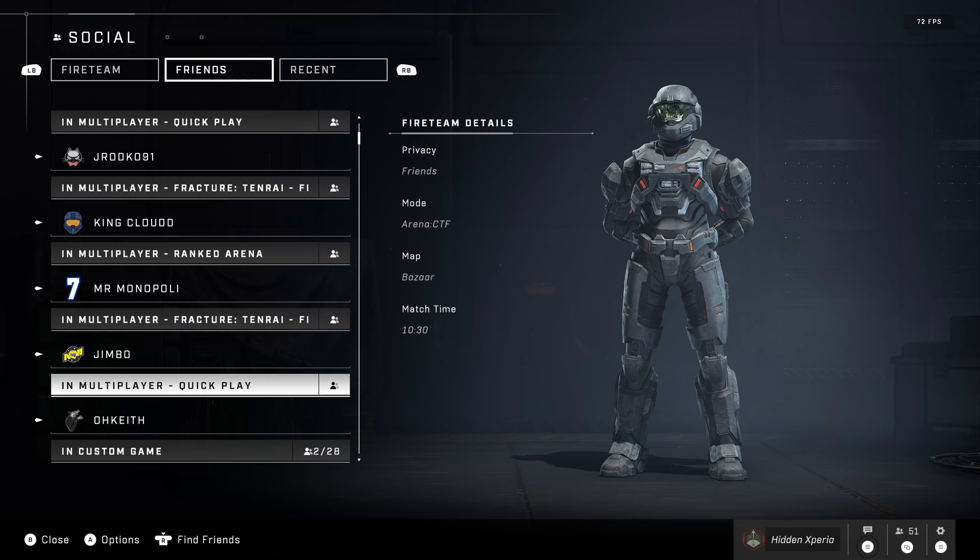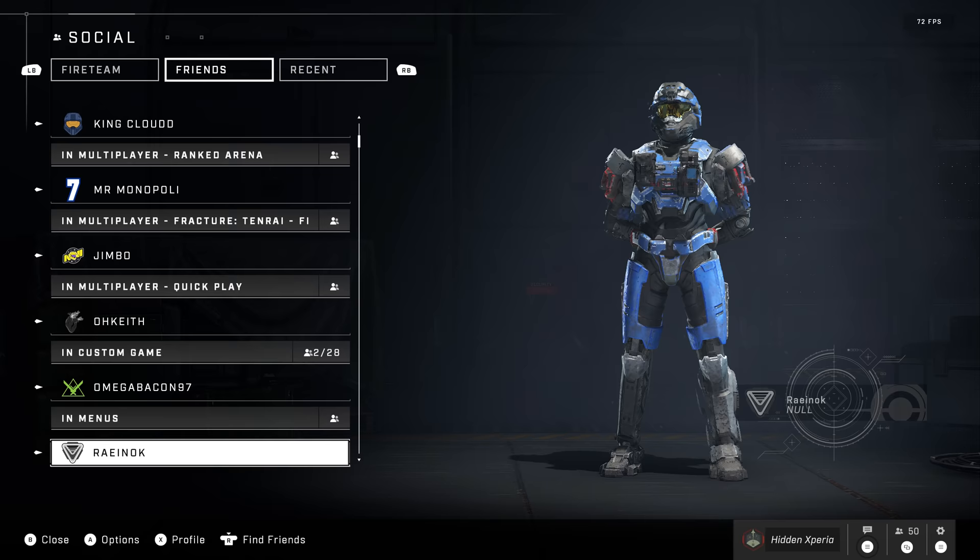Finally, something that I really want to see change — and I guarantee isn't that hard to change — is the friends list. Please, 343, alphabetize the friends list. When I'm sorting through my friends list right now, the names aren't in alphabetical order, they're in some random order. So finding someone is such a nightmare. Please alphabetize the friends list and make it easier for us to invite our friends. I'm begging you.